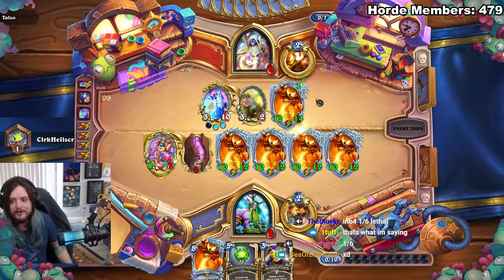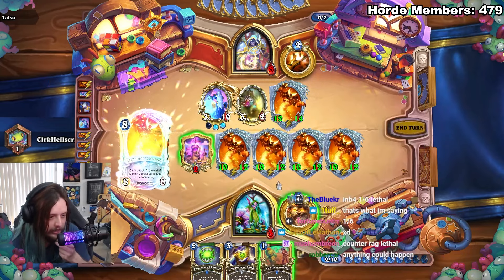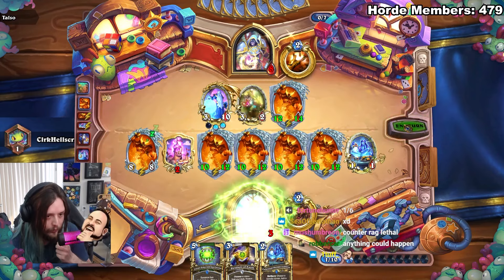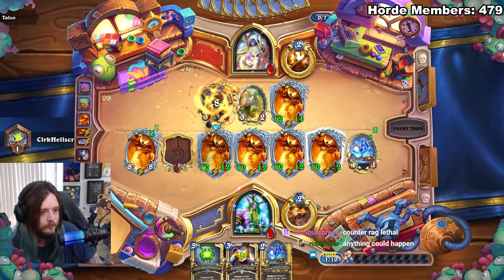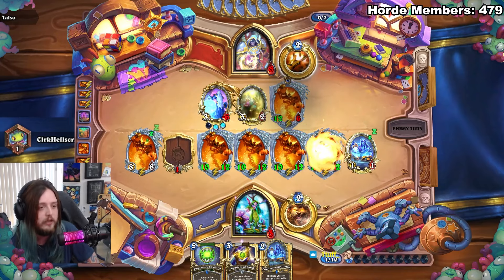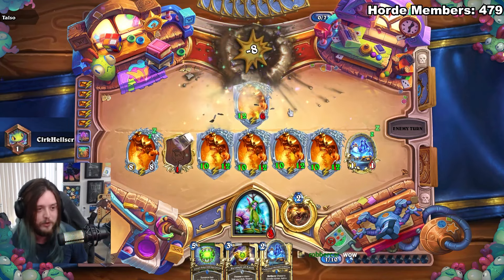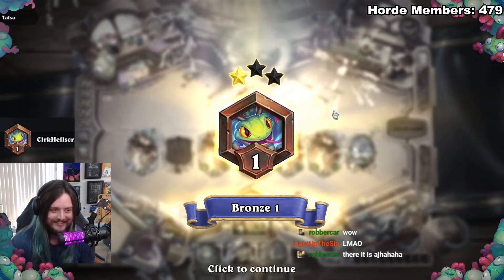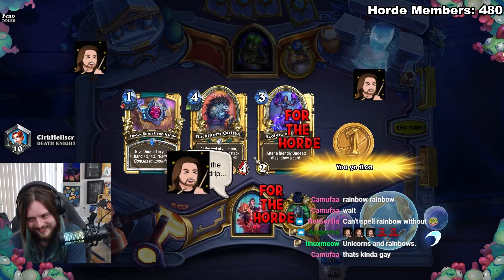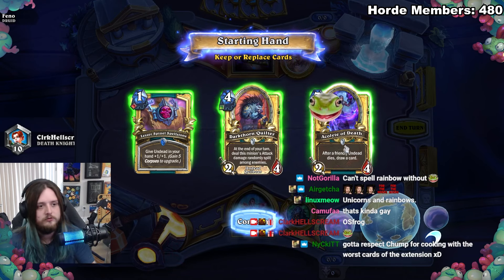There ain't no way, there ain't no way, there quite literally ain't no possibility of that ever happening — because Rag loves me! Rag, kill him! Rag, you need to kill him — thank you! Oh my god. Alright, good Rag. Can't spell a rainbow without frog. Listen to the drip drip. Alright hold on — whoops, that's not how you spell it. There we go, now it's working.